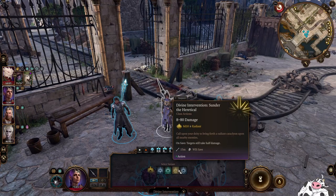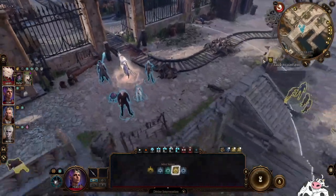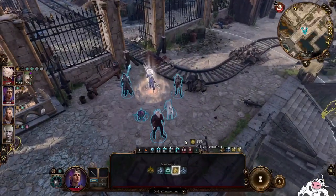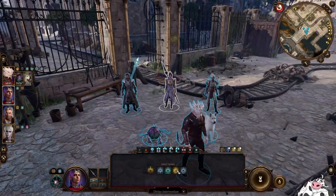Alright, then the next one: Sunder the Heretical. This is actually a pretty good nuke — 8d10 radiant damage in a humongous AoE. Safe targets take half damage. And the good news is that in this gigantic AoE, it will not target any allies at all, so it is really good at purging all enemies within the circle. Actually not a bad use of your Divine Intervention.